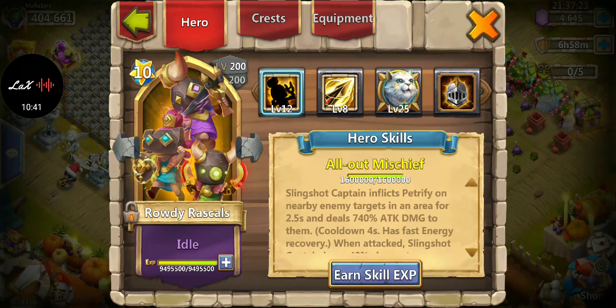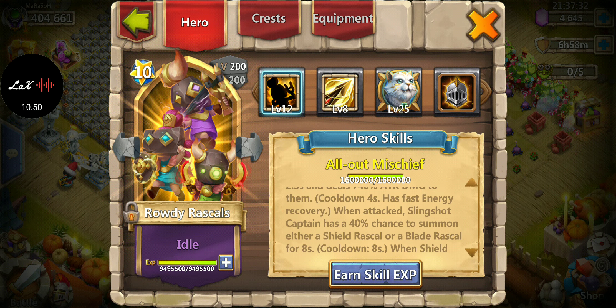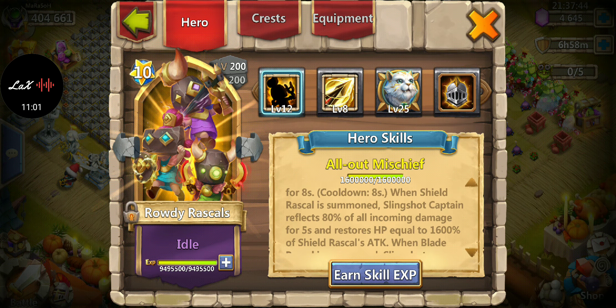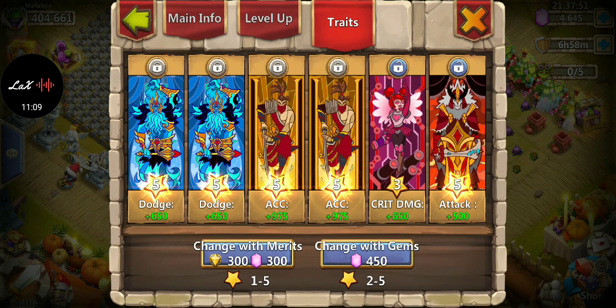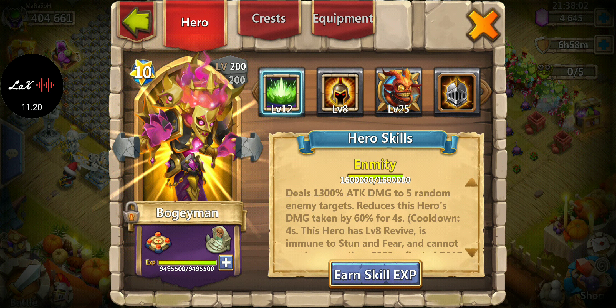For Rowdy Rascals, I like Zealous Drive on him. Others prefer Sacred Light. I think he's better as a defensive hero because you want him alive longer — he deals a lot of damage, heals, and sends out other rascals. The extra defense helps him stay alive. Sacred Light as crest, Malaise for equipment, and dodge and accuracy for traits.